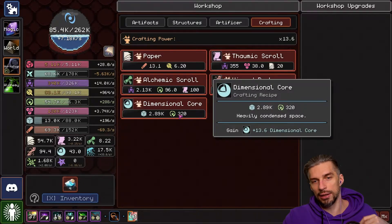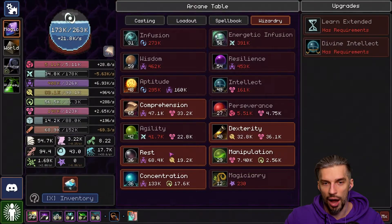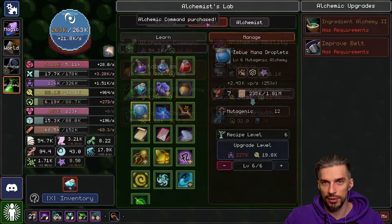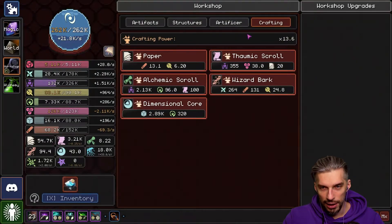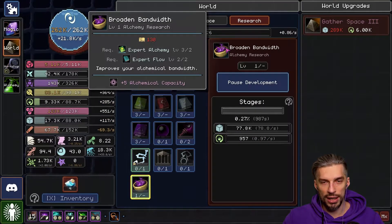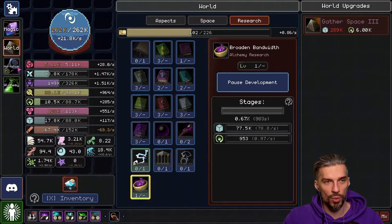Let's go do some crafting again. It decided to chain cast — so good! Chain cast, guys. I wanted to develop this thing as well — it's cheap and it will give me more alchemical capacity, which is always good because we can use it up for whatever we want.